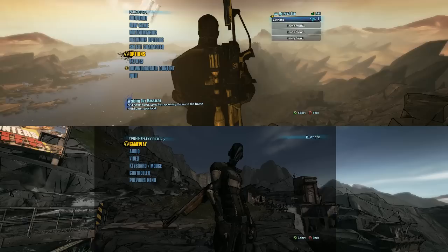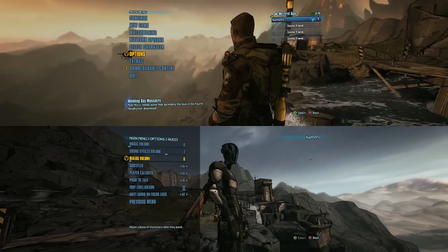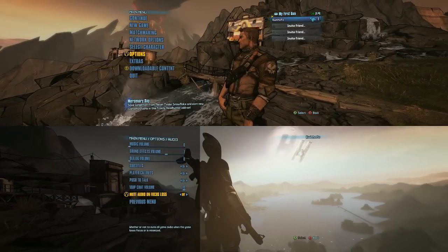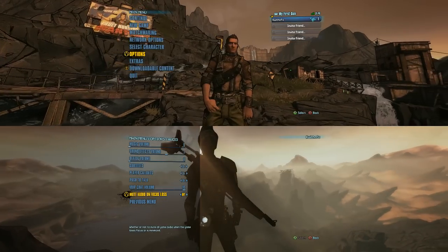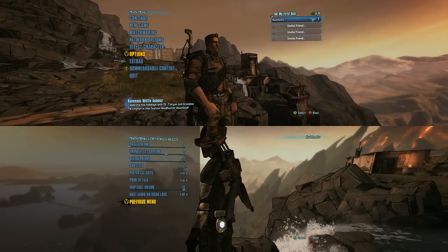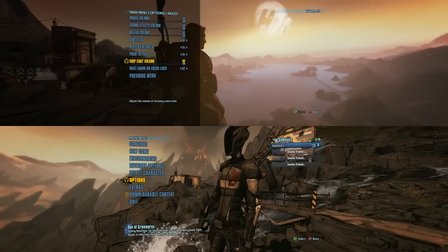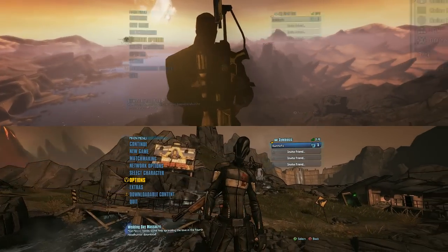The next thing we want to do is figure out the audio options. On this one I have the music volume set to zero and the dialogue volume set to zero, otherwise you can have stuff overlapping between the two screens — having the music playing on both is a good way to get a headache really fast. Also turn on 'mute audio on focus loss' so you get audio from both screens. Then go to the other instance's audio settings, leave the music and dialogue volume up, but still turn off 'mute audio on focus loss'.